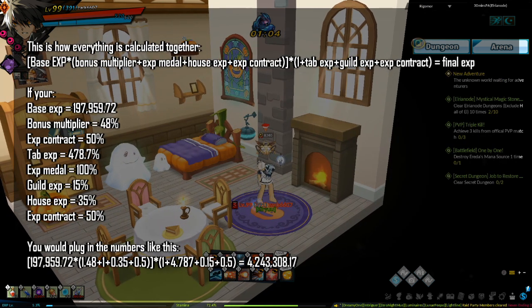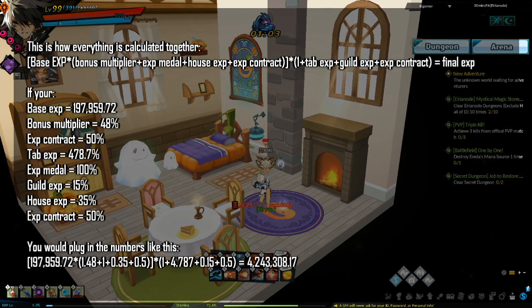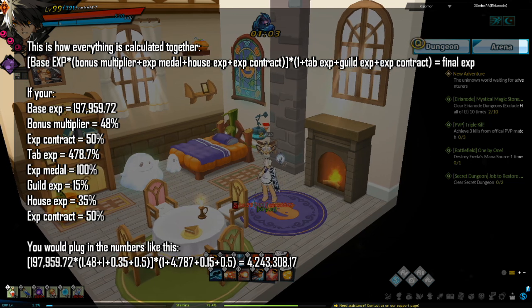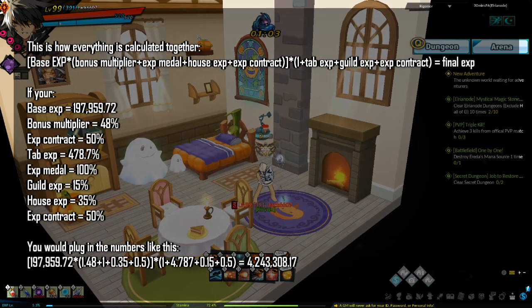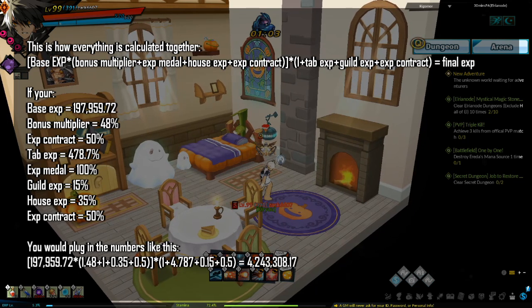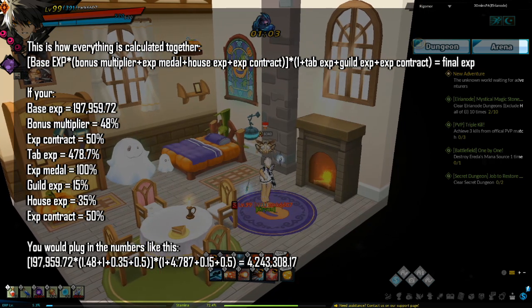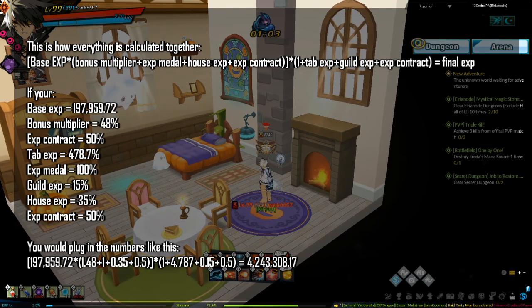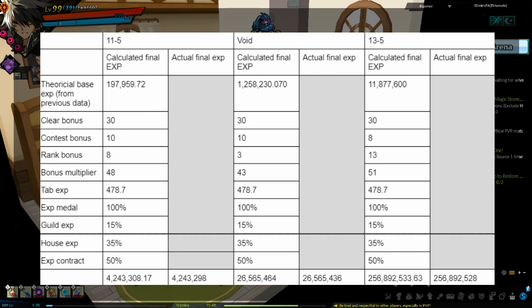For the combined equation: add your EXP medal, house EXP, and EXP contract to your bonus multiplier, multiply that with base EXP, then multiply by (1 + guild EXP + EXP contract + tab EXP). For example, with base EXP 197,959, bonus multiplier 48%, EXP contract 50%, tab EXP 478.7%, 100% EXP medal, guild EXP 15%, house EXP 35%, and an EXP contract active, you plug in all numbers as shown. The data table confirms this combined formula.